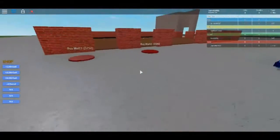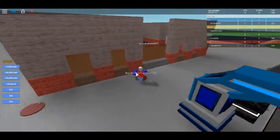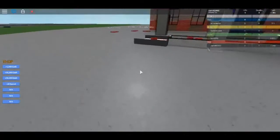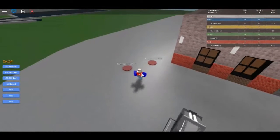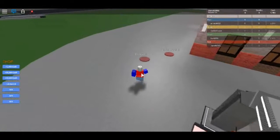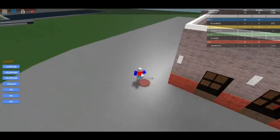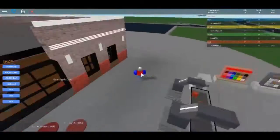Buy the walls — two, three. Buy the windows. Look at that. Starting real quick, actually. I haven't even built anything inside. Buy the windows, buy the sign. And there's some stuff over here.